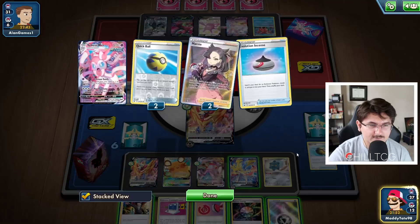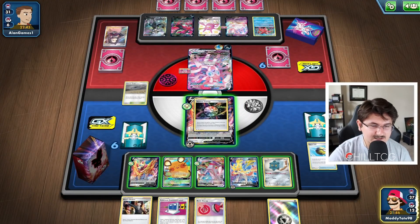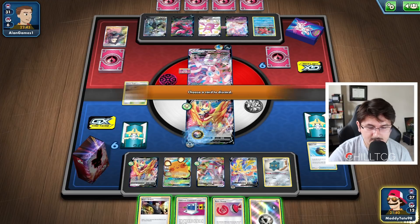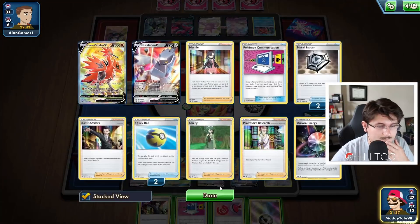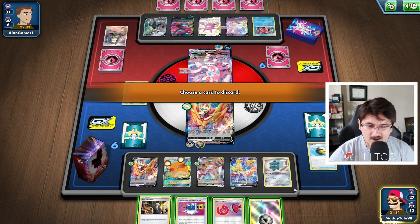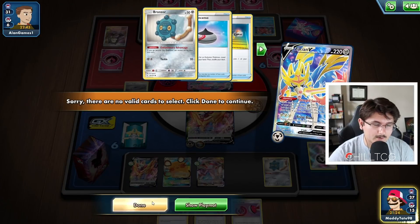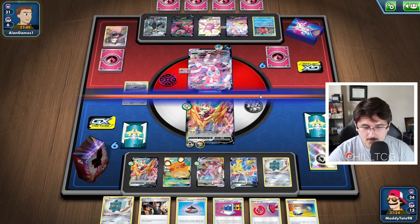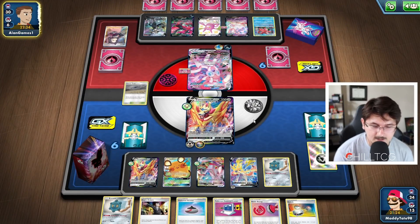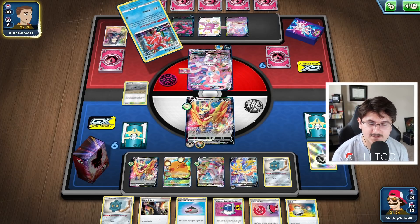Do we want to play Boss and try to force him to switch? He's not down any of his switching outs, and I think he might have an Escape Rope in hand. We're going to attach this energy to the Zamazenta V — that's probably the safest option. I kind of want to keep the Calm Mind as well. We're actually going to get rid of that energy and are kind of forced to Intrepid Sword. We do find the Evolution Incense, which is pretty good, but we would like a draw supporter. We have three energies on board total, so we can start attacking at this point. We have Switch in hand.